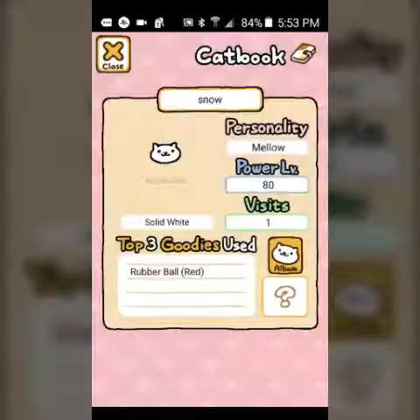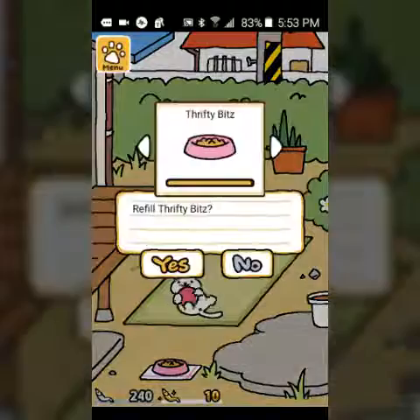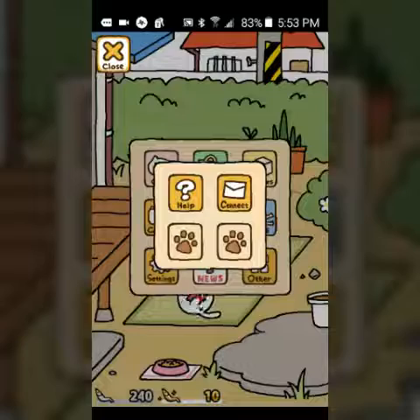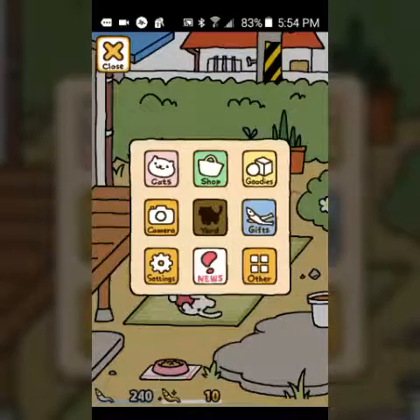See my cute cat? Its name is Snow. Personality: mellow. Power level - how do we get the power level up? Let's try to attract more cats. I don't know how to attract more cats - let's go ahead and go to the cat book.